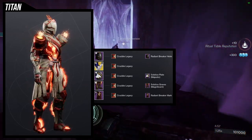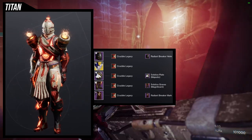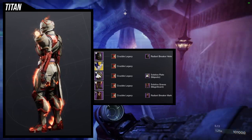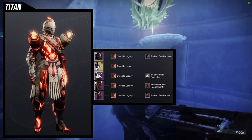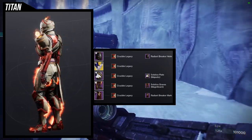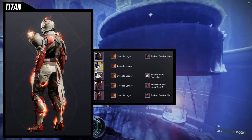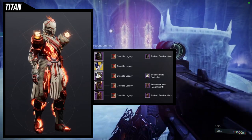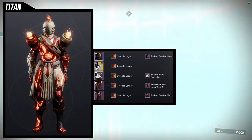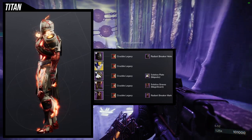I was like, "Screw it, we'll go for even more asymmetry." For the helmet, Radiant Breaker Helm, and Radiant Breaker Mark — because of the fire obviously. Solstice Plate Majestic for the chest — also fire. Solstice Graves Magnificent for the boots, and this is the important part: those boots are asymmetrical as well. From the top down, the red is on one side and the bone color is on the other, and it switches for the arms, and switches again at the thighs.